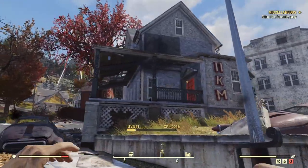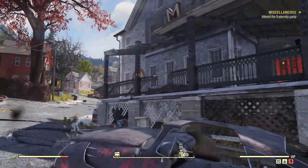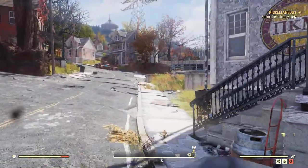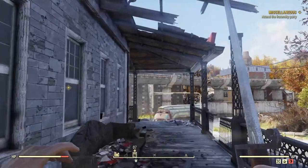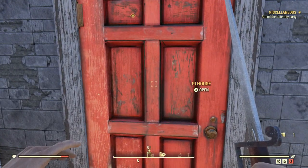All right, we actually made it to the frat house — this is the wonderful little frat house right here. I don't know how to pronounce those Roman numerals, so don't count on me for that. Pie house — I like pie.